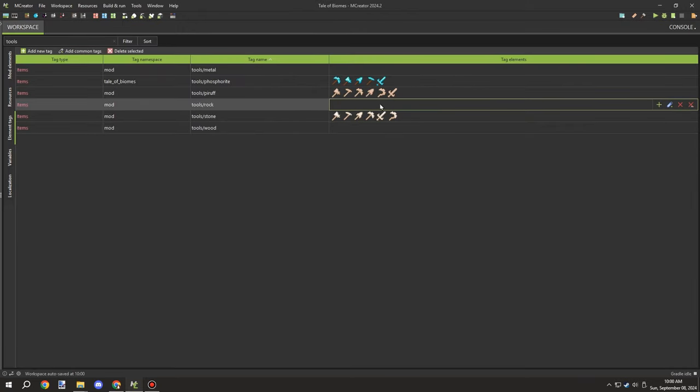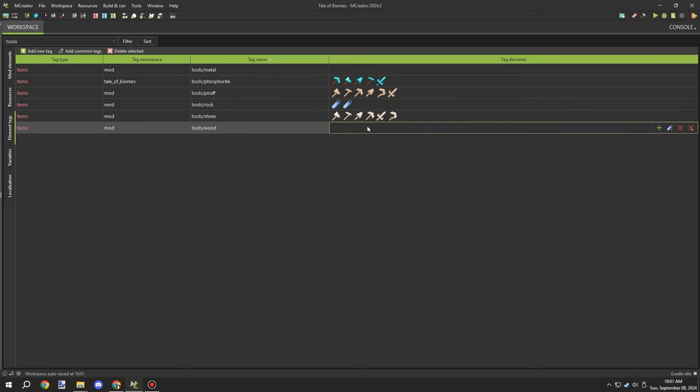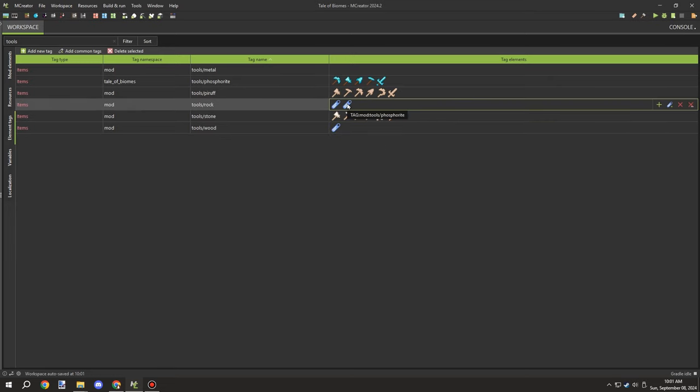We might also add a set for custom tools like the sickles we've added, so we can get a specific tool type. We'll test for the material and then test for the tool type — most tools right now can be tested through the tool type already used in our procedure today. I was setting up rock and then the wood variant, and everything should be set to go once the names are properly set up.